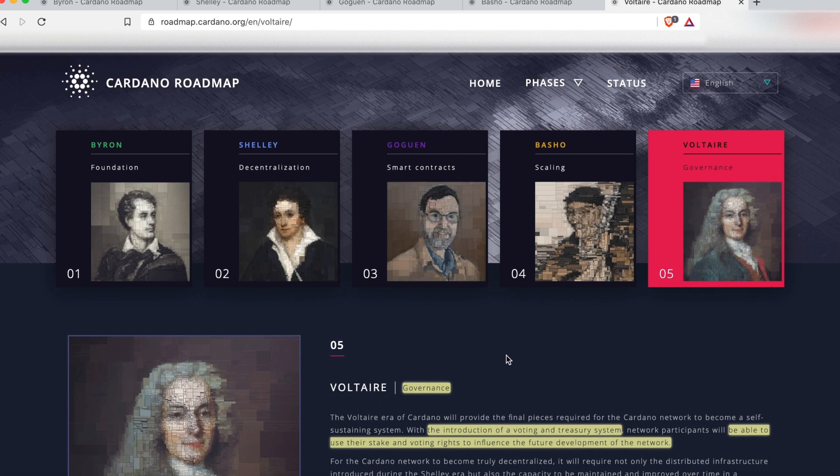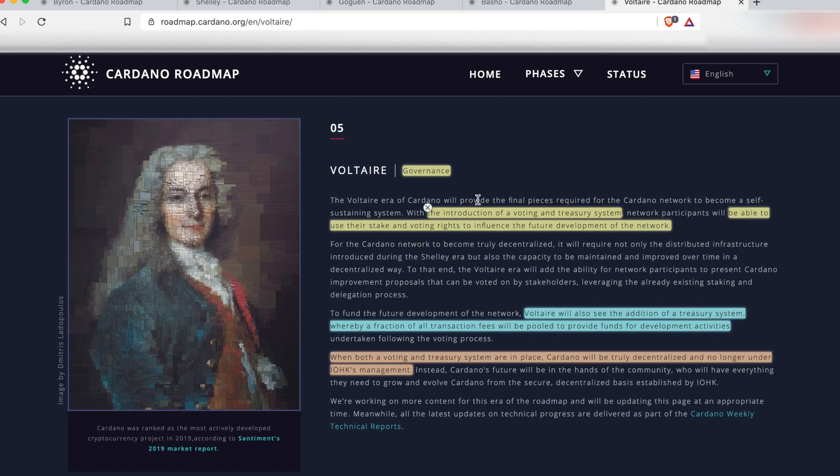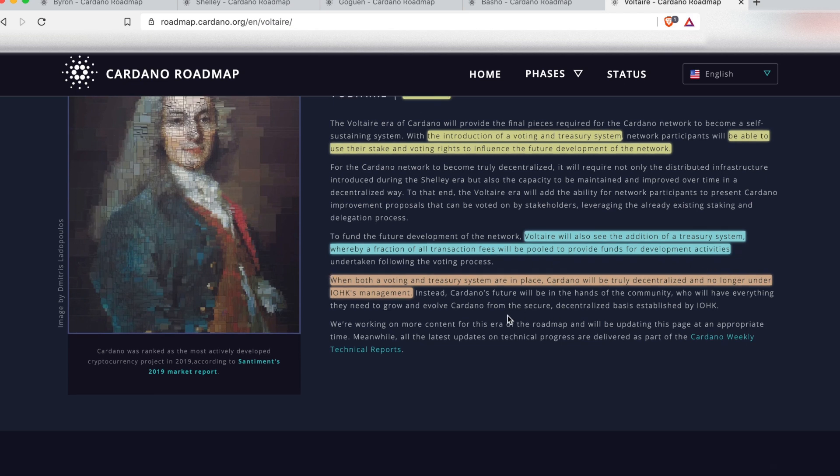Our final era is Voltaire, where we truly get to a fully distributed and decentralized blockchain through governance. With the introduction of a voting and treasury system, Voltaire will let us use stake and voting rights to influence the future development of the network. Voltaire will see the addition of a treasury system that takes a fraction of all transaction fees to provide funds for development initiatives. With a voting and treasury system in place, Cardano will be fully decentralized and no longer under IOHK's management.